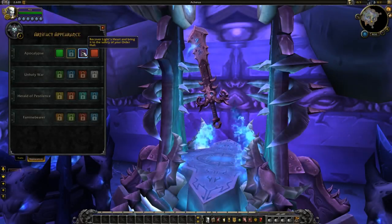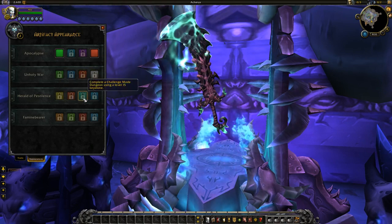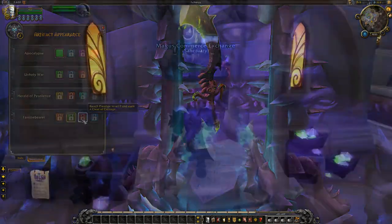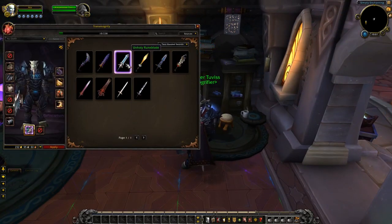As you adventure throughout the world, you can unlock alternate color schemes or even completely different appearances for your Artifact. Of course, if you prefer, you can always use the new Transmogrification feature to change the look of your Artifact entirely.